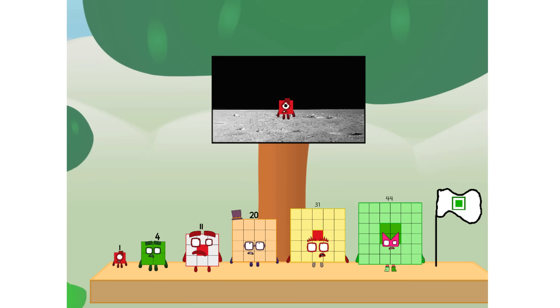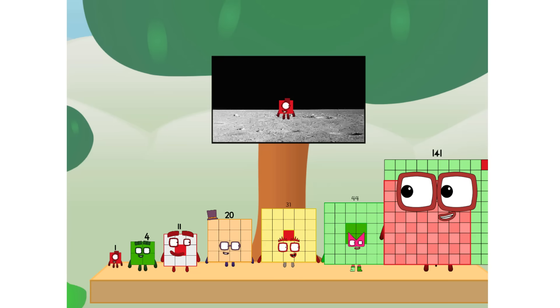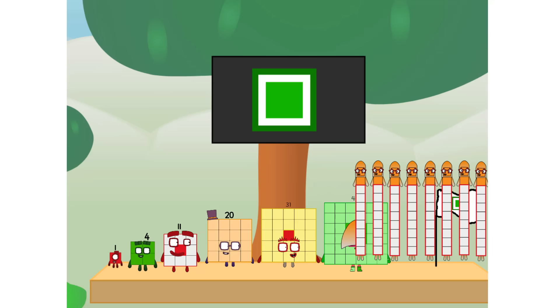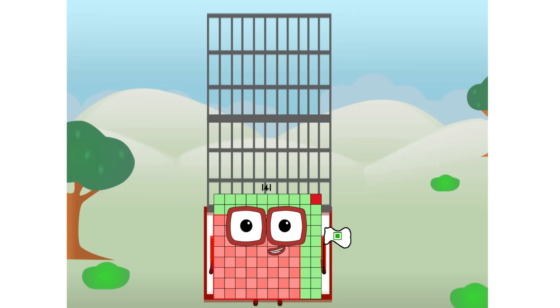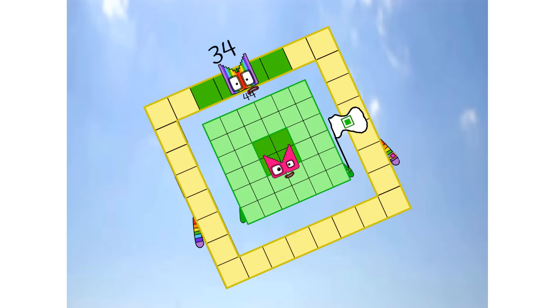The only thing left now is to plant the square club flag. Number one, we have a problem — I forgot the flag. Don't worry, little one — I'll take care of this. One hand... and one. And the promise. Square power only. Achoo!